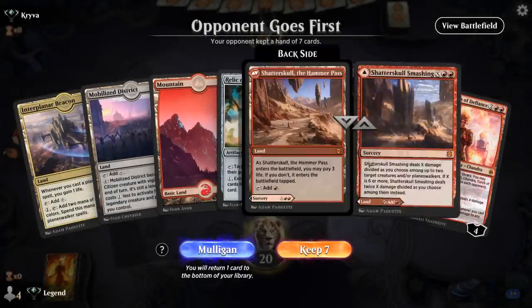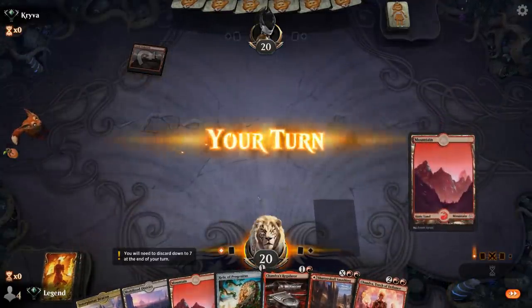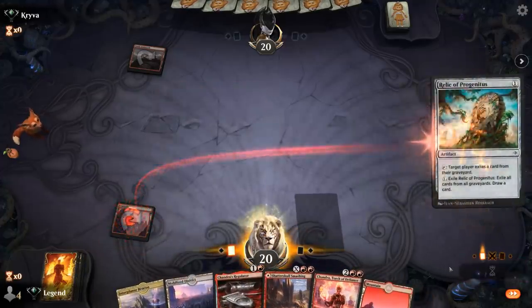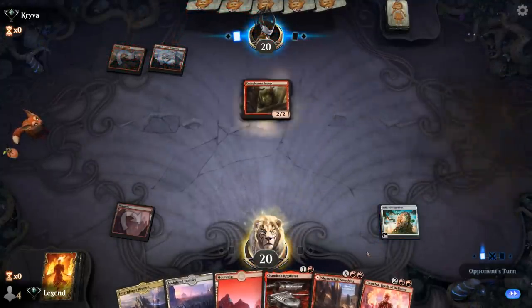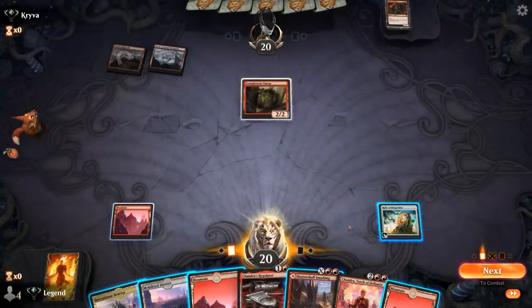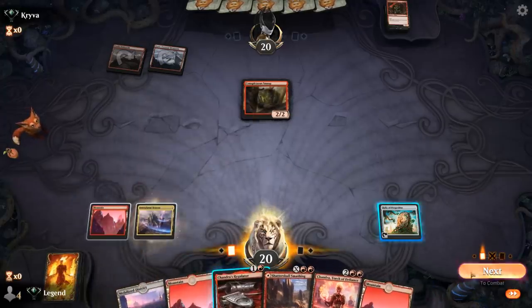Game 5 — we're on the draw with a playable hand. Not the fastest to interact with the opponent's creatures, so an explosive draw could still be problematic. We've got graveyard hate, a Chandra, and a Regulator. Up against Goblin Snoop — so Goblins, not a great matchup for the deck. Need to find some removal. Could play Regulator or crack Relic, which doesn't do much in this matchup. Torch of Defiance won't be well-protected, so the best bet is trying to dig towards a Sweltering Suns.